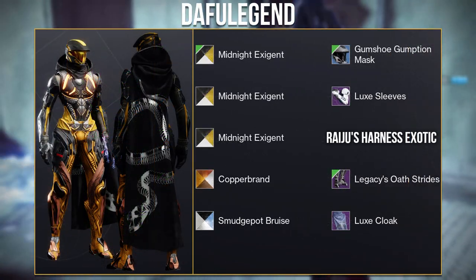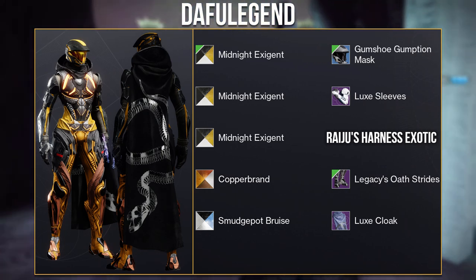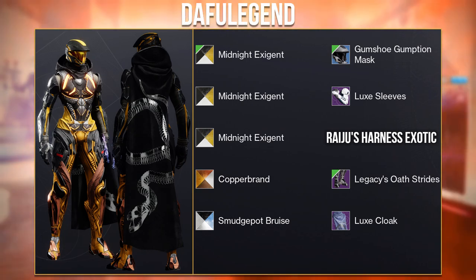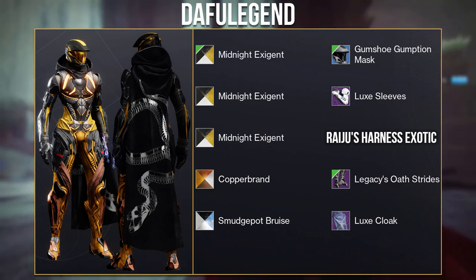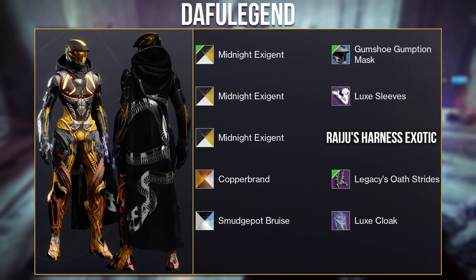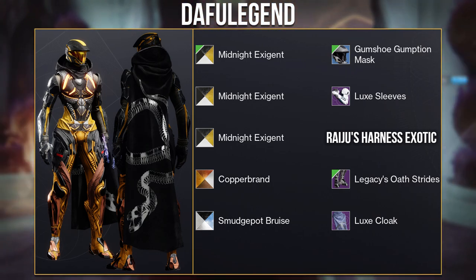Then we have this set from Daffu Legend called the Sunset Rider. It uses the new rare helmet the Gumshoe Gumtion, which is great if you want a biker look. Midnight Exogen creates a really nice shine on the visor piece, and the shading on the boots is just fantastic, allowing them to blend really well with the Raiju's Harness. Really good job overall, Daffu Legend.